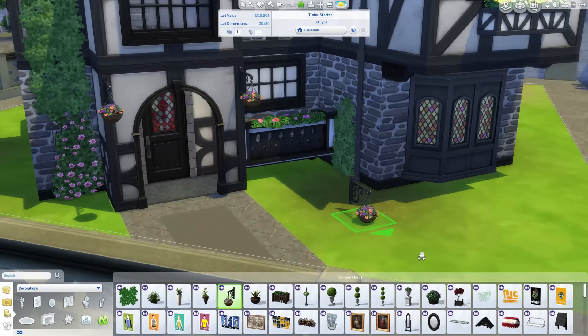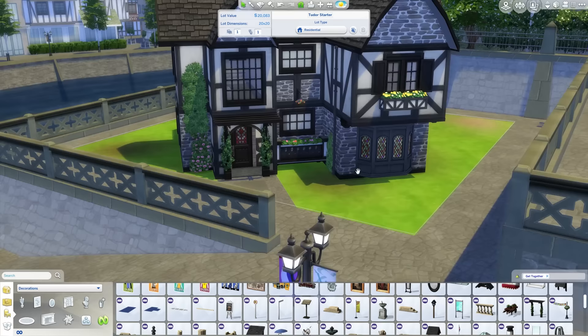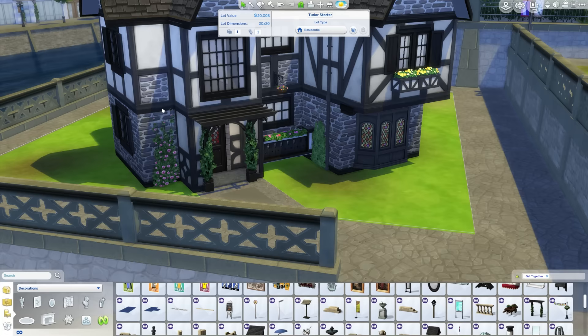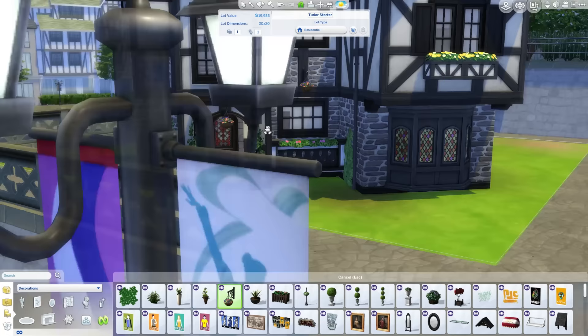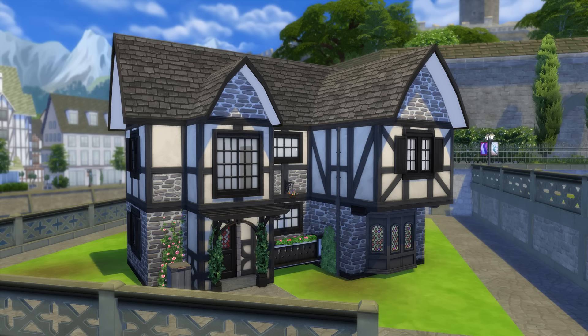I think it looks pretty cool in the end. Had to remove some of the ivy though, because I did not have enough money. You'll note there's no post box while I'm building it — I did add it before uploading to the gallery, so don't worry about that. There is a post box in there, and I added the bin too. Here we're going around the screenshots of the home.